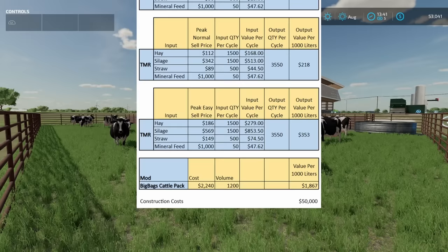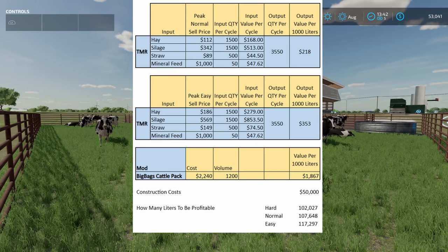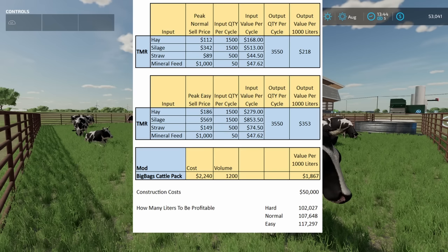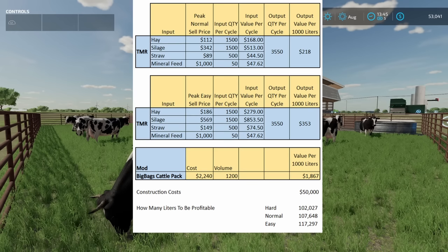Whatever you figure in the construction cost, it's $50,000 for this machine. So how many liters do you need to make in that mixer to be profitable instead of just going and buying everything? On hard economy, it's going to take about 102,000 liters of TMR before you're at a break-even point. Normal mode: about 108,000 liters. Easy mode: about 117,000 liters. If you're playing the short game, maybe just go buy some bags of TMR. But if you're playing the long game and anticipate using more than 117,000 liters, it's going to cost less money in the long run if you use the mixer.